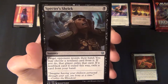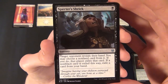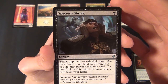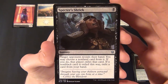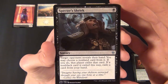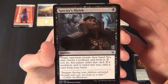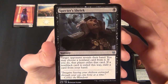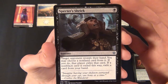When those wolves die you also get Food tokens. Then we have Specter's Shriek — a black uncommon sorcery that costs one black to cast. Target opponent reveals their hand; you may choose a non-land card from it, and that player exiles that card. If a non-black card is exiled, you exile a card from your hand as well.